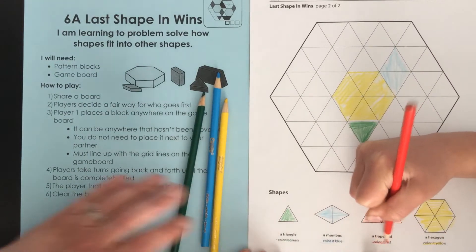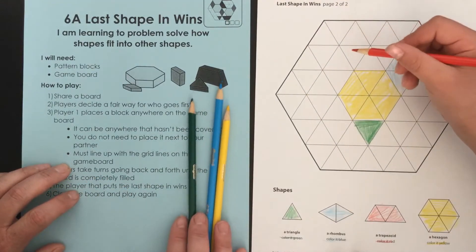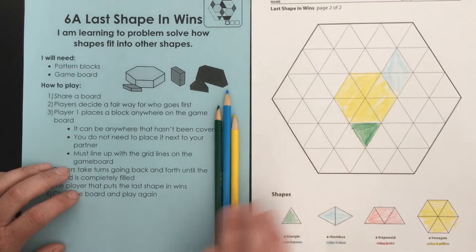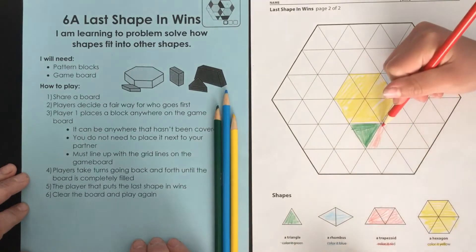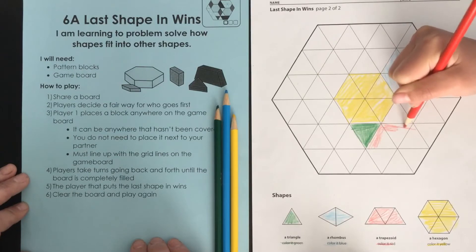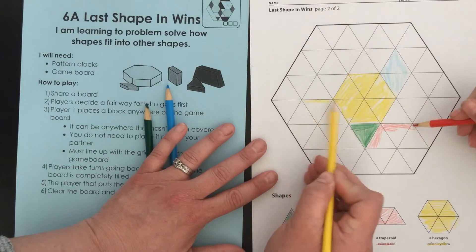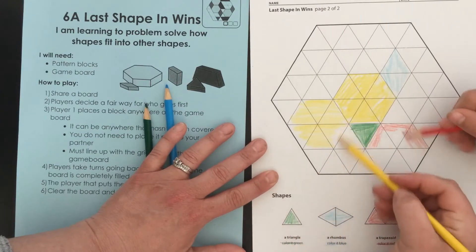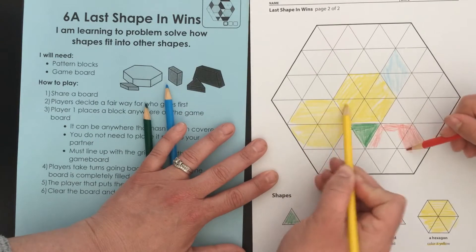So where are you going to fill it in on the game board, Parker? Remember, you must line it up with the grid lines on the game board — it doesn't have to touch these three shapes, but it sure can if you want it to. He's lining it up next to that green triangle and he's noticing that it's going to take three. While he's doing that I'm going to color in this yellow hexagon and then you'll be ready to do your next move too, Parker.